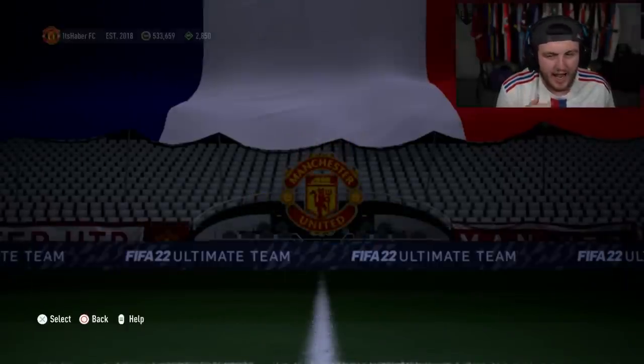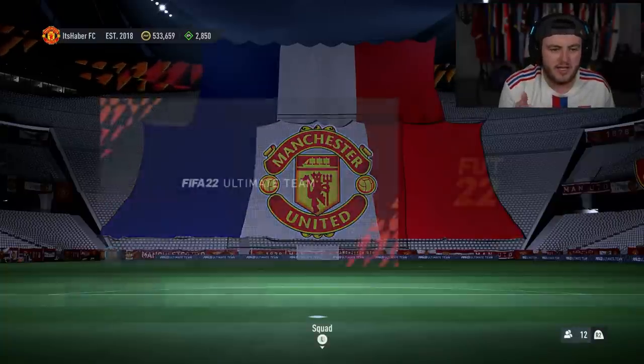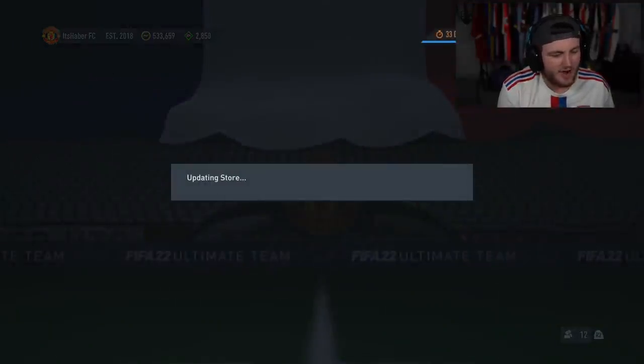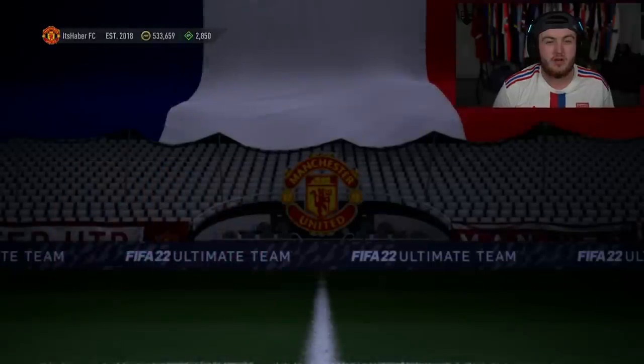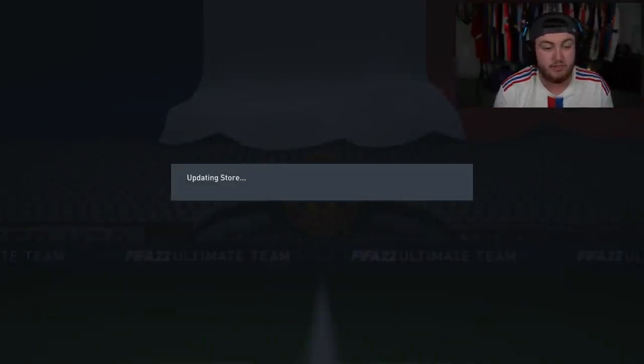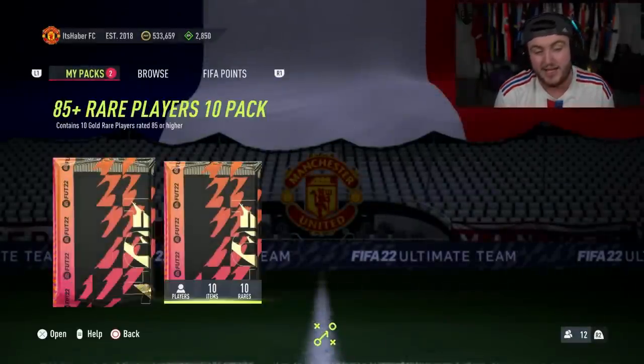We're going to find out now if we should have stuck with the 85 Times 10 instead. You get 10 cards, there's no 90-plus minimum, but it's a lot cheaper - only an 87 rated squad requirement with a Team of the Season or Team of the Week guaranteed. I used my duplicate Vlahovic into this pack to see if it's better than the 90-plus x7.